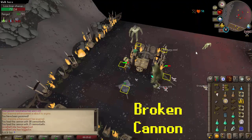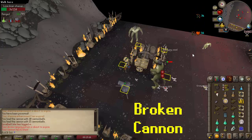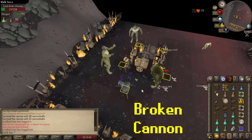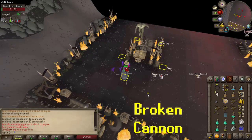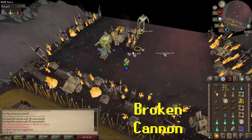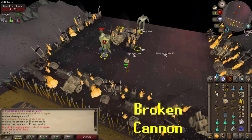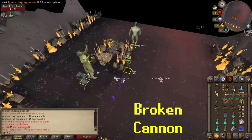If your cannon breaks, which it will after about 25 minutes, take a safe opportunity to repair it. Remember, the moment you step away from this area, they will jump if they can. So quickly repair it and then move away instantly. Try to do that at a safer time. Remember to repair your cannon, otherwise your kills per hour will go down significantly.